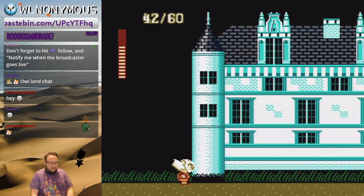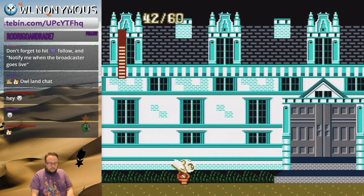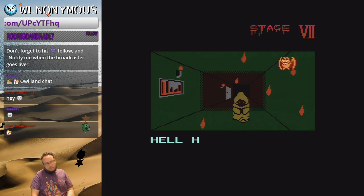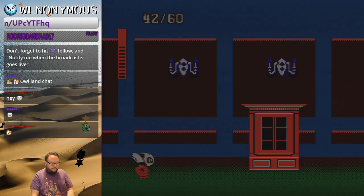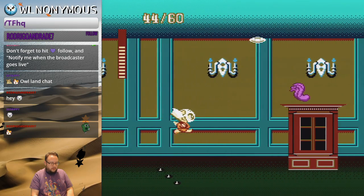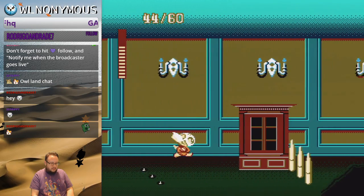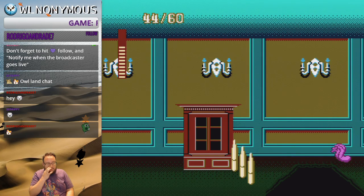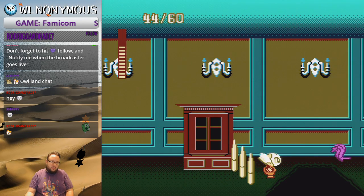And that was the last stage — stage seven. There are certain sections in this stage where if you go down the pit, you'll start back at this section. For the any percent that we're doing, you want to just hold right and get captured by the guy. For the good ending, you want to fall down and not go right at all, and go into a secret door.